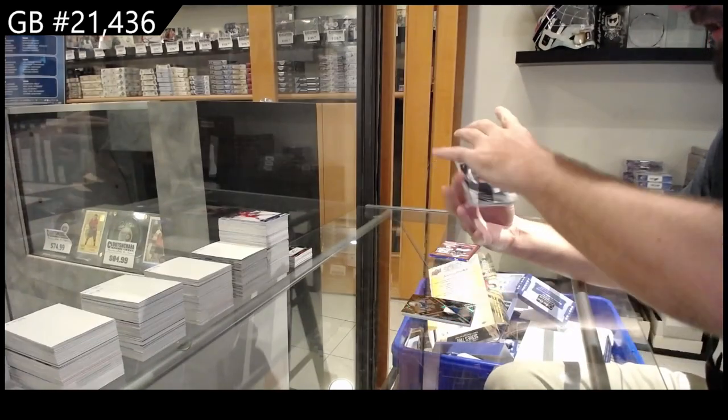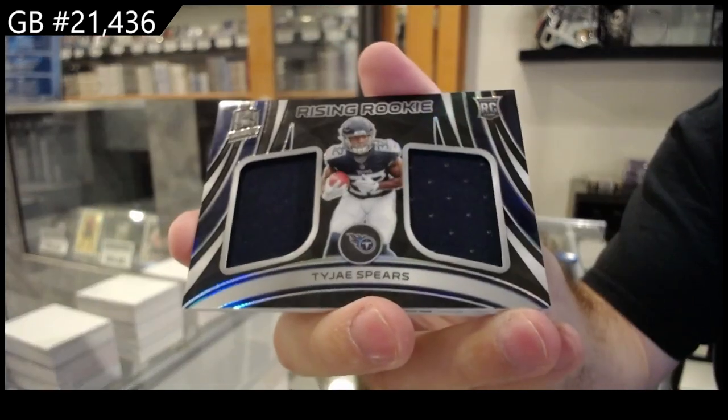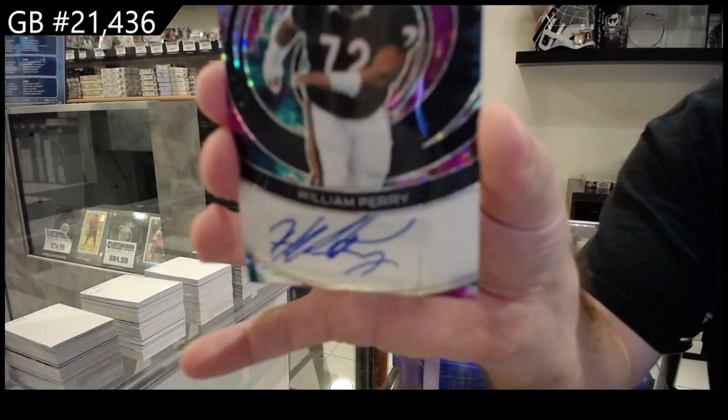We've got a 99 for the Titans — Rising Rookie Duel Jersey of Spears. And number to 75, Autograph of Perry.